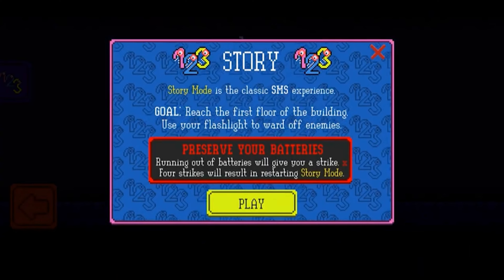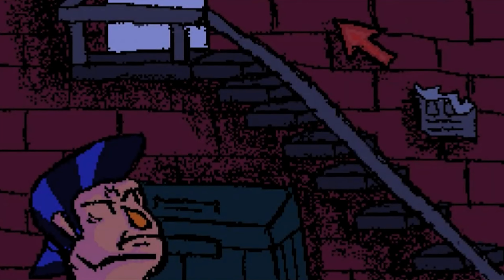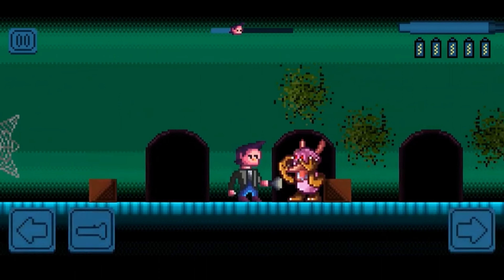In 123 SMS Super Retro, you play as a man escaping the police, only to take shelter in an abandoned building. Little to your knowledge, the building is haunted by possessed foggle puppets, and your only chance of escape is your dying flashlight.